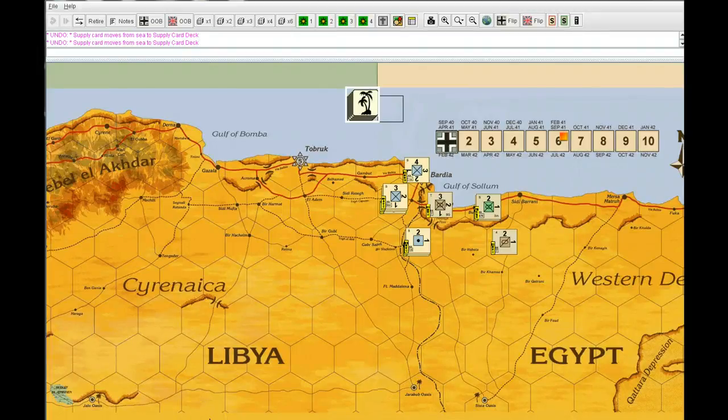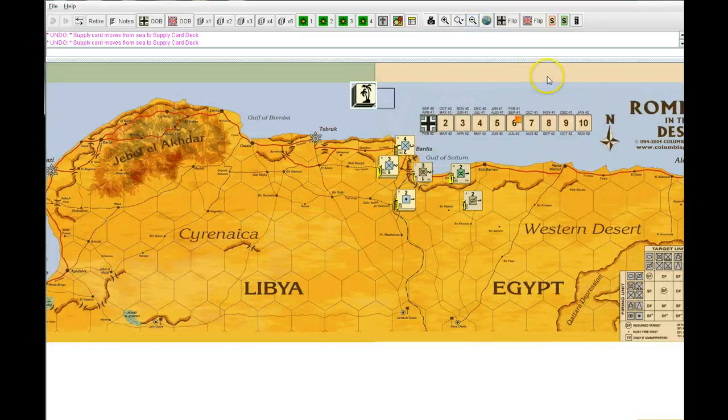Hi, this is Charles with the video introduction using Vassal Engine and the Rommel in the Desert module from VassalEngine.org. I wanted to show you Rommel in the Desert by Columbia Games. It's a block game about the struggle in North Africa for the supply lines, and it does a very good representation of the struggles that were faced at that time as far as supply goes.